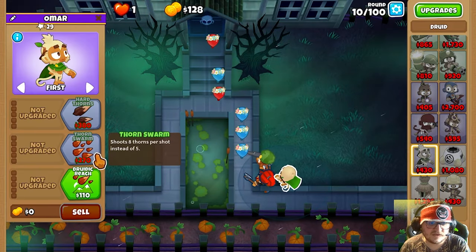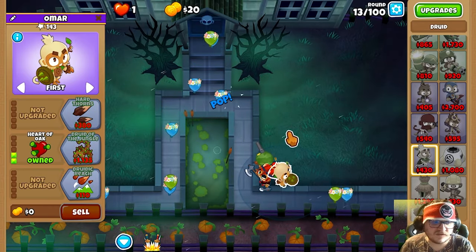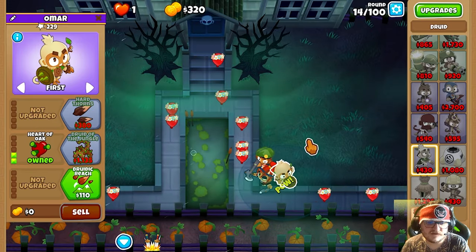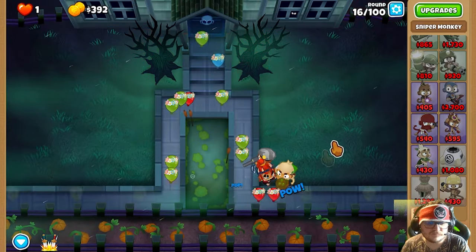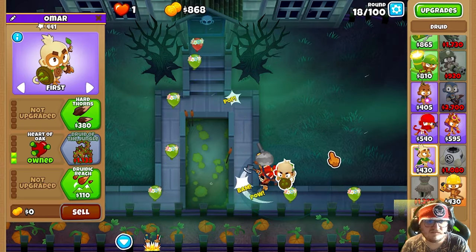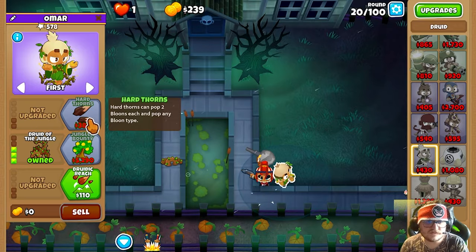Next thing we're gonna do is get Thorn Swarm. Now we're gonna get Heart of Oak. This is a really really strong combination we have right here. And we're gonna get Fast Firing. After that we're gonna get Dread of the Jungle — that will help us a lot. And now you're gonna get Heart Arms.